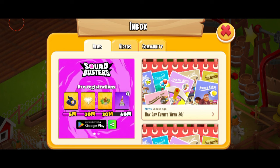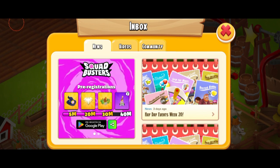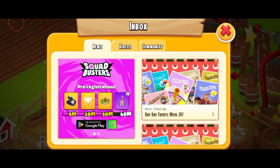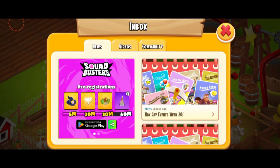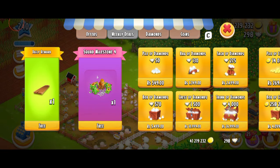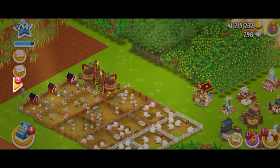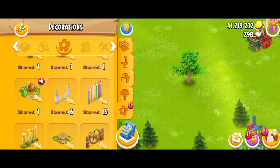For 5 million pre-registrations, we got the witch hat, which I totally love. For 20 million, we got the diamonds. For 30 million, we got this really gorgeous and cute wood statue of Greg — it's a decoration which I'll be collecting right now. Just in case some people didn't know how to get it, it's very simple: just tap on the gift icon at the very top right corner. It says Squad Milestone 4, so time to put out this decoration and see how it looks.